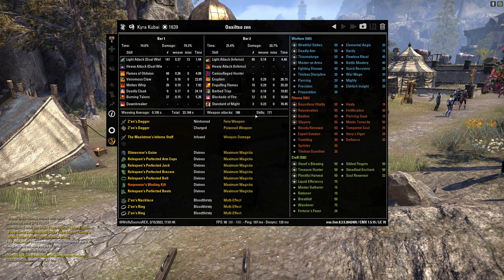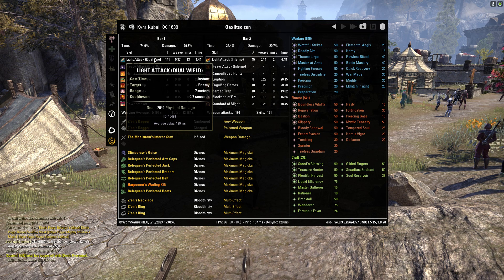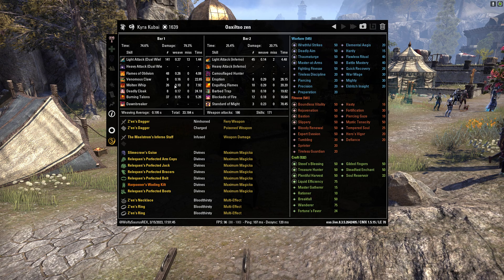In the info tab, the top left window shows your bar one and bar two abilities and how many times you cast each one. On my front bar with dual wield, I did 141 casts of the light attack and missed 13. You can see all your abilities and cast counts, and the same breakdown for bar two.